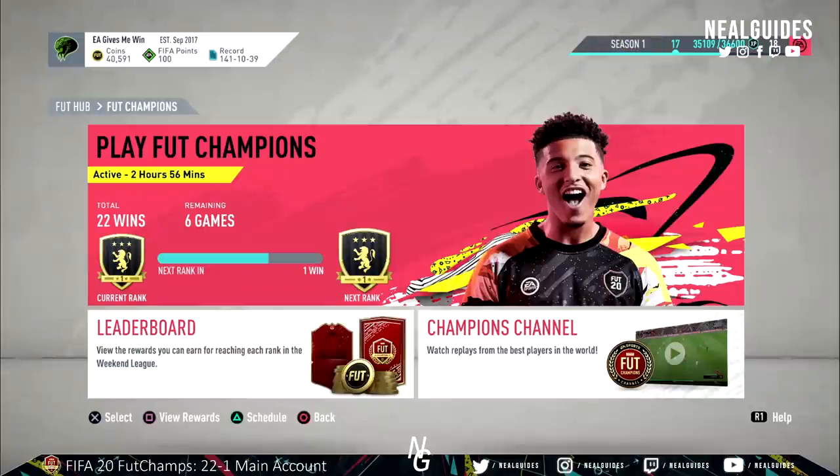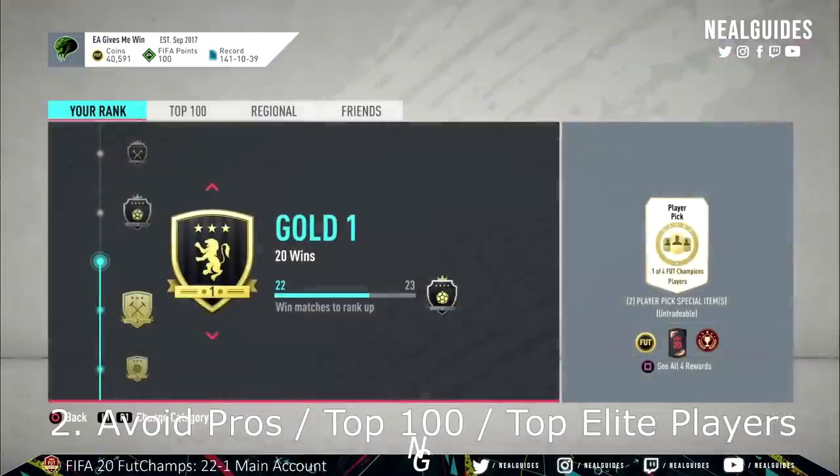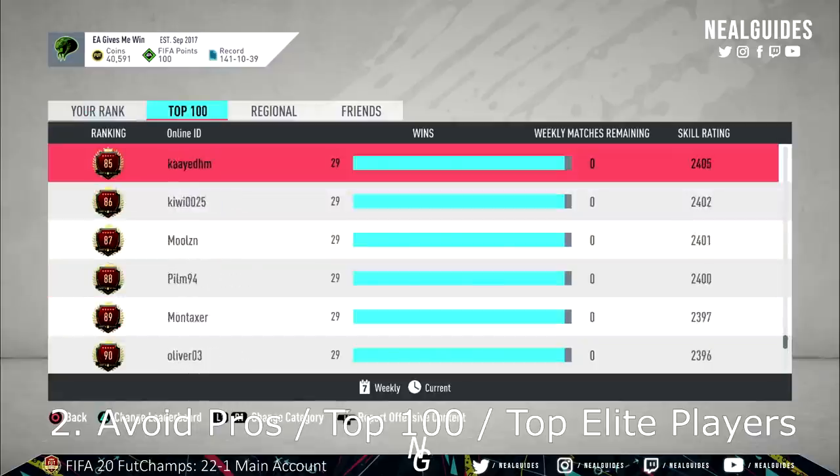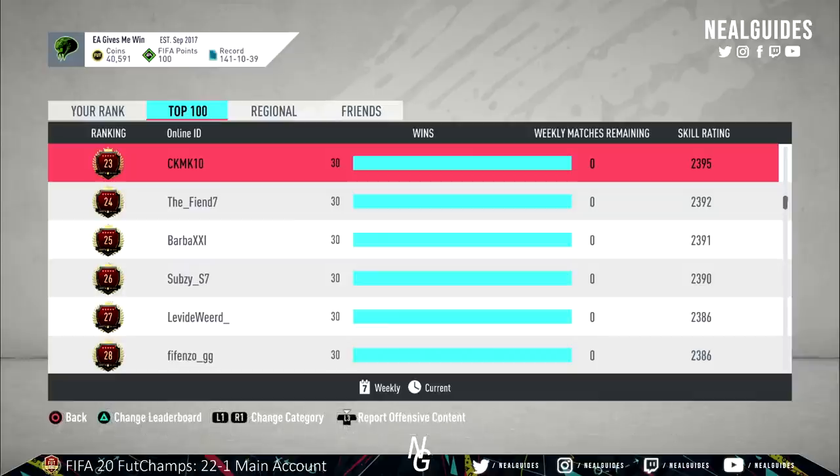The second thing is pro players — they avoid each other and they cherry-pick. Now if you look at a top 100 list, it's actually ridiculous. People have got 29 wins and I think the top 70 have 30 wins. This is absolutely absurd. If the matchmaker system worked properly, all these pro players wouldn't be able to get 30-0 because they'd be matching against each other and someone's going to lose. But what they're doing is cherry-picking their opponents and deliberately playing home games to avoid each other.